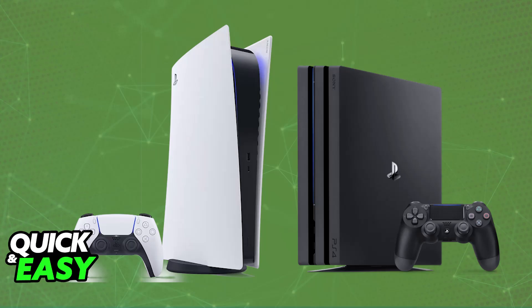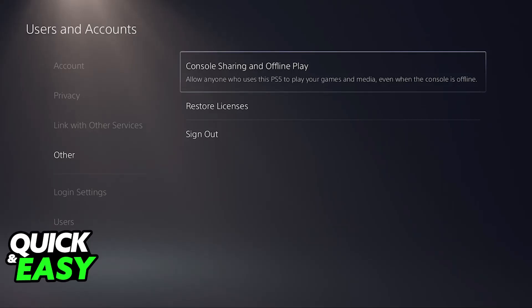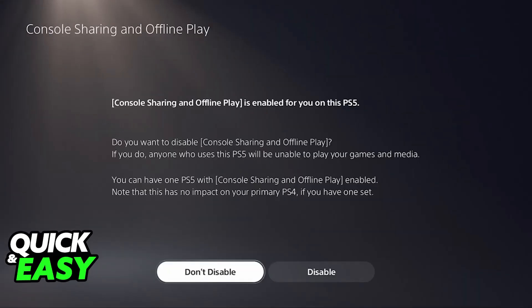To start, set up the PlayStation 5. Go over to Settings, Users and Accounts, choose the Other category, and then select Console Sharing and Offline Play. Make sure that Console Sharing and Offline Play is enabled.